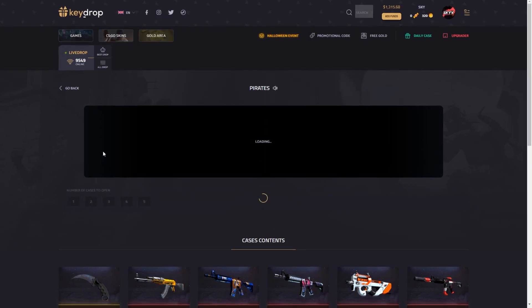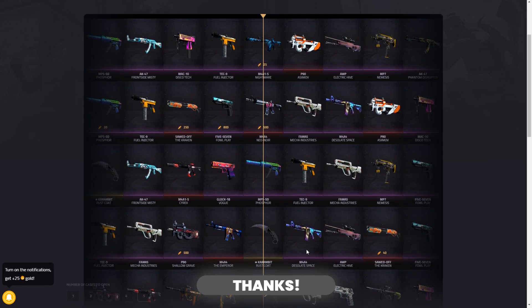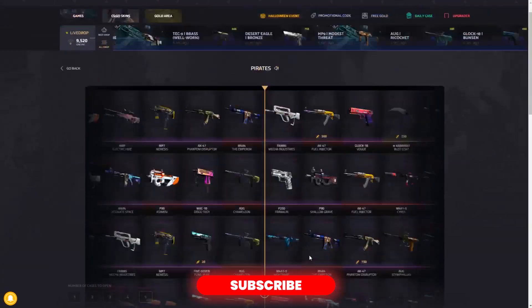Let's go with the Pirate case and open five of those because it's pretty cheap — $22.50. Let's see if we get anything higher than that.